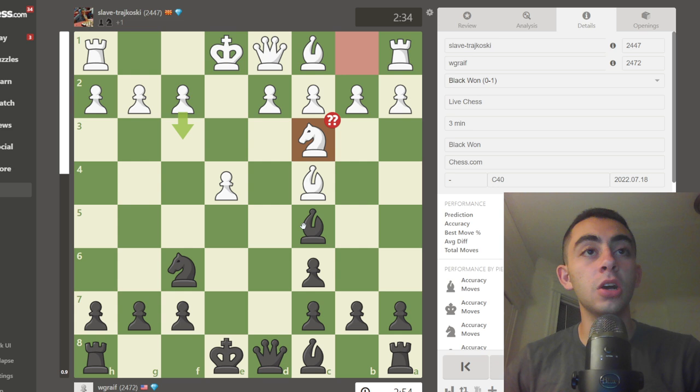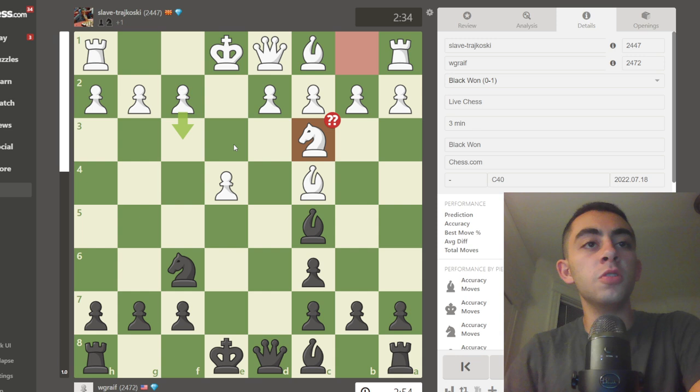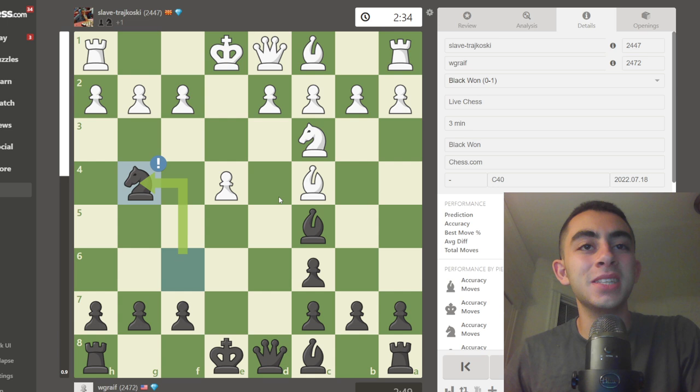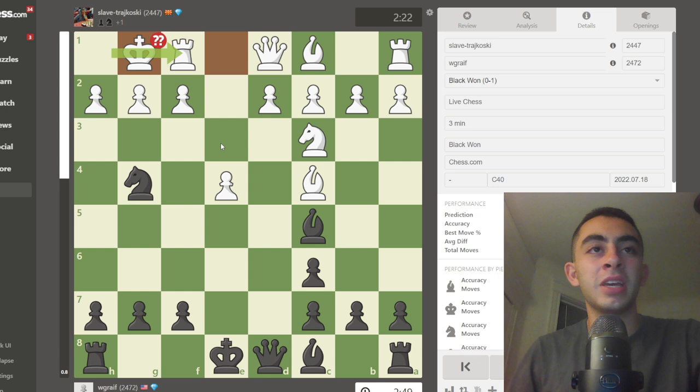Queen d4 immediately is not as good because the queen kind of defends everything. But black does have another very good move here and it is knight to g4, which I played in the game and earned an exclaim for. Because of d takes c6, white does not have d4 — the queen controls it and the bishop defends the knight. So we're hitting f2, and here white should actually know to play rook f1, which nobody's going to know to do. They're going to castle, and now queen h4.